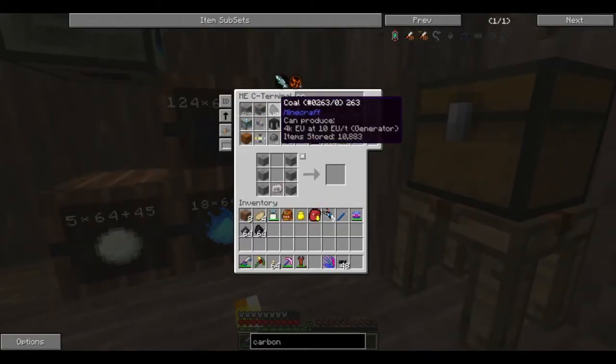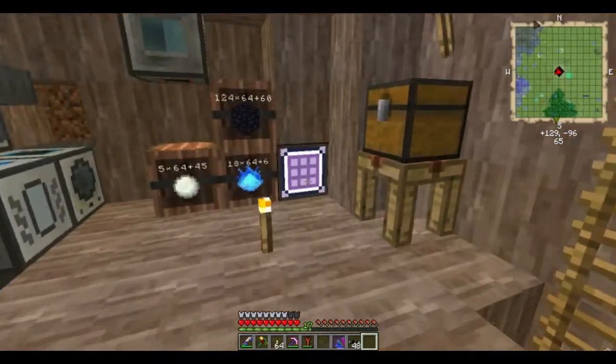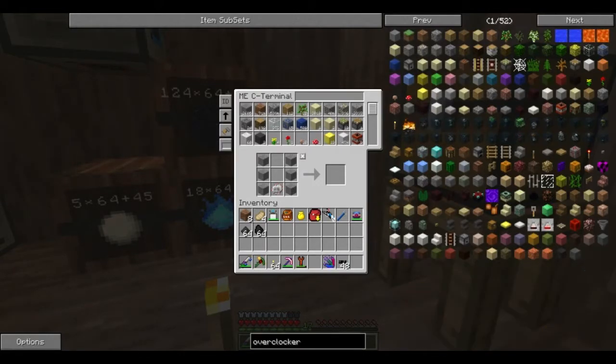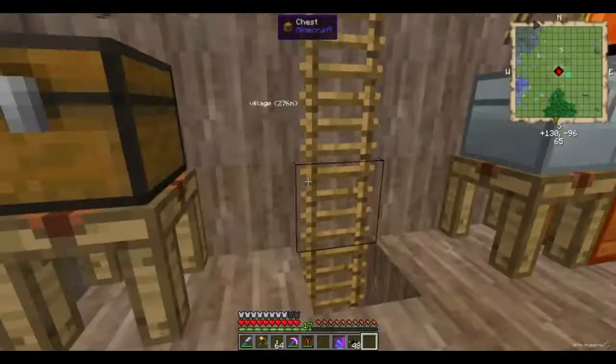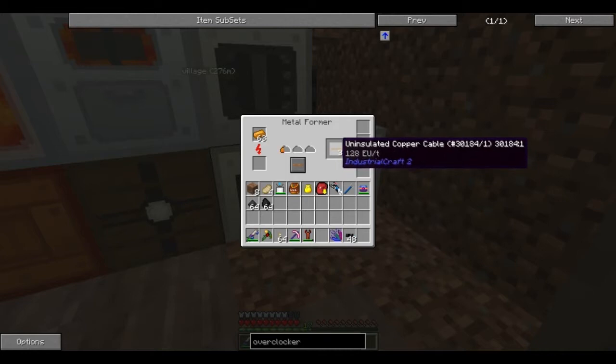I need a couple of stacks of coal. The macerator is slow — it's actually running right now, believe it or not. That is how slow that thing is. You can upgrade the machines with upgrades, like an overclocker. I don't think I'm out of circuits. The copper cable — I'm assuming you just put copper ingots in there. So if I took a stack of copper ingots and chucked them in the metalformer on extrusion — there we go, uninsulated copper cable. Not too bad.